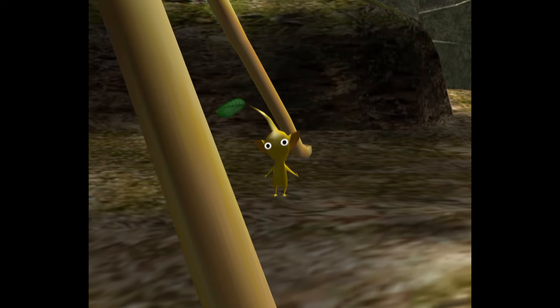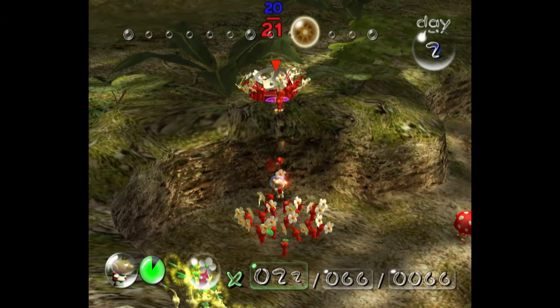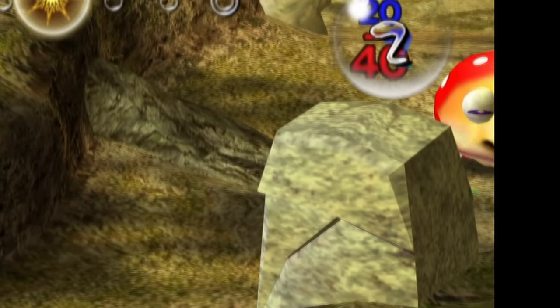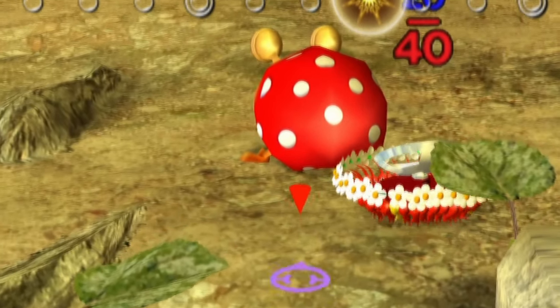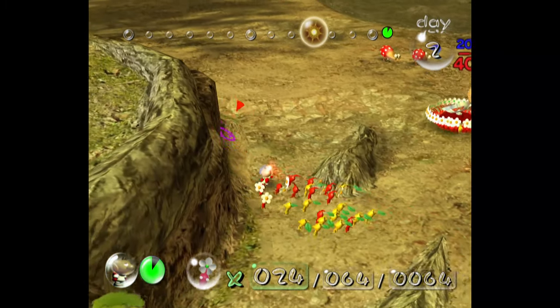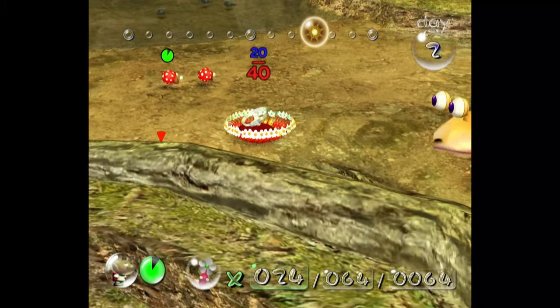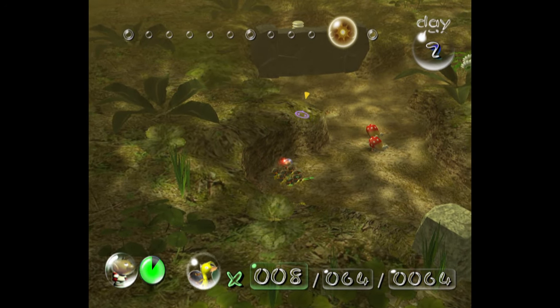I then find the Yellow Pikmin, break down this wall, and grab the Whimsical Radar. The Pikmin decide to bring it as close to the Bulborbs as they possibly can — I swear they do this on purpose. Thankfully, since they're all flowers, they're gone before the Bulborb even wakes up. I then try and break down this wall guarding the Extraordinary Bolt.